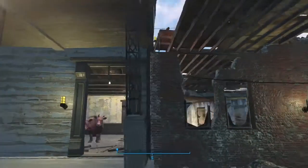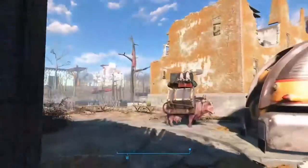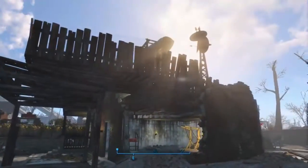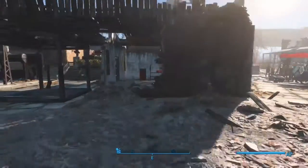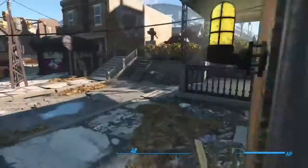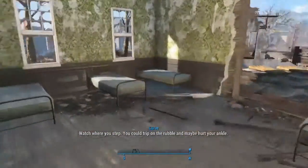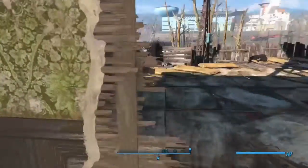Inside there is the workbench, and over here is one of those Brahman just hanging out. As you can see there's my workbench and my power armor section. Up top here this deck is something that I built completely from scratch. It's one of the reasons I really enjoy this location — it's a little bit different than most other people's probably is.